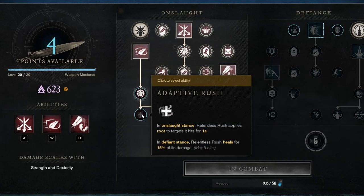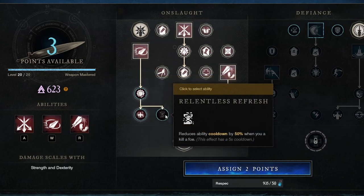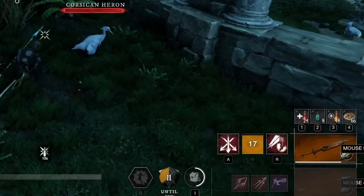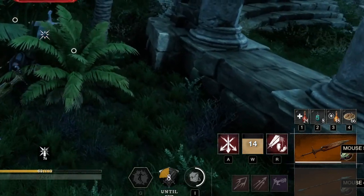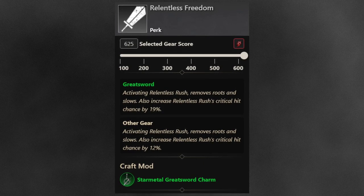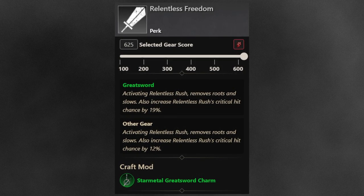With the Adaptive Rush perk, the dash will root enemies for 1 second while in Onslaught stance, whereas in Defiant stance, it will heal you for 15% of the damage done. The other perk, Relentless Refresh, reduces ability cooldowns by 50% when you kill an enemy — this doesn't have to be a kill with Relentless Rush; any kill with any attack will reduce the cooldown, with an internal cooldown of 5 seconds. The weapon perk Relentless Freedom is an extremely strong PvP perk: activating Relentless Rush removes roots and slows, and the critical hit chance of Relentless Rush is increased by up to 19% on the weapon or 12% on other gear.